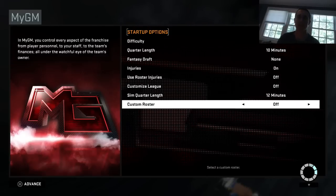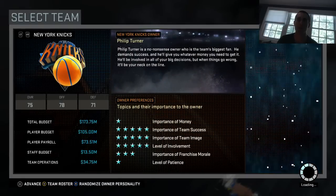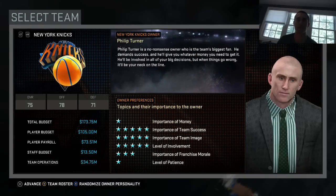We're gonna see all the new MyGM features in this game and see what they look like. I'm excited for this game. So here's your team — you can randomize owner personality at the bottom. That's pretty cool.